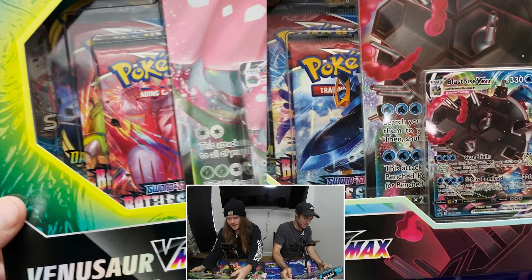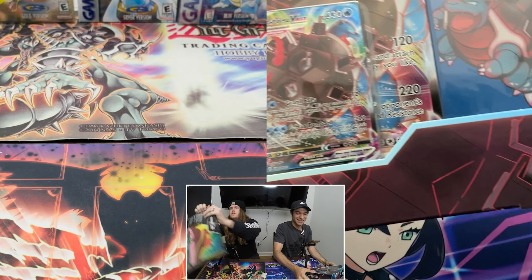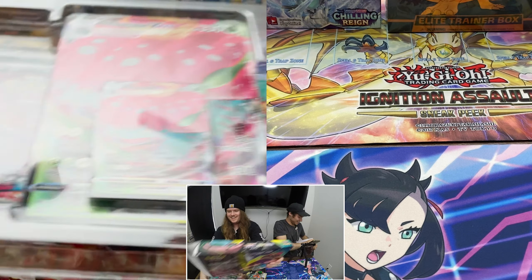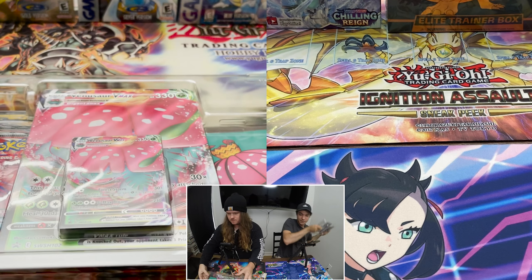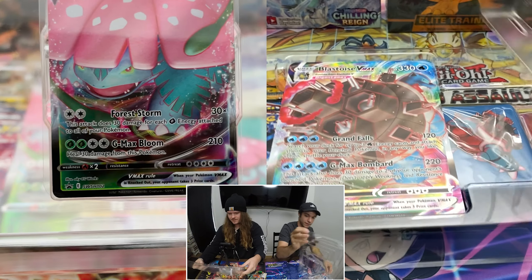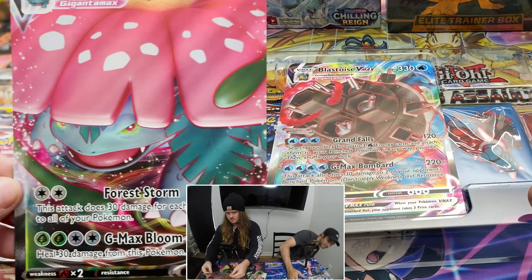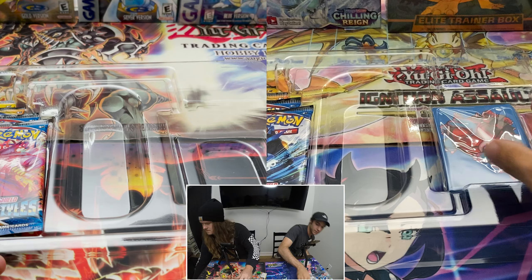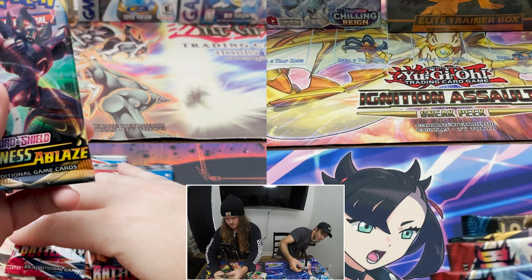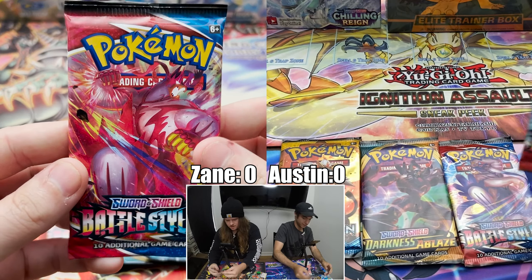Today we're opening a Venusaur V-Max box and a Blastoise V-Max box. It's got four packs, and I think the sleeves look really cool. Let's go ahead and hop into it. These are so scary to open. That card looks so clean, and the Blastoise one is cool too. We got the oversized card — very nice — and the sleeves. Alright, what packs we got? We got Battle Styles, Battle Styles, Darkness Ablaze, and Sun and Moon.